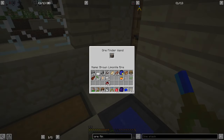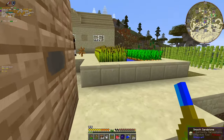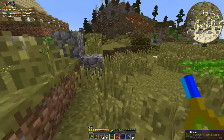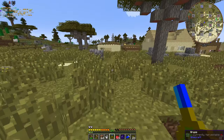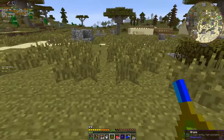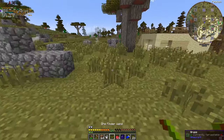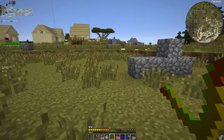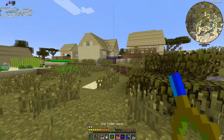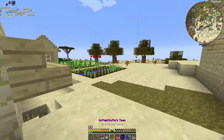We have our ore finder. By the way, you put this and if I go somewhere where I know there's brown limonite - this chunk shouldn't alert because it's empty. And as you can see it's empty. But if I come here it should alert - yes. There's brown limonite right beside us. So yeah, it's a good way of finding ores.